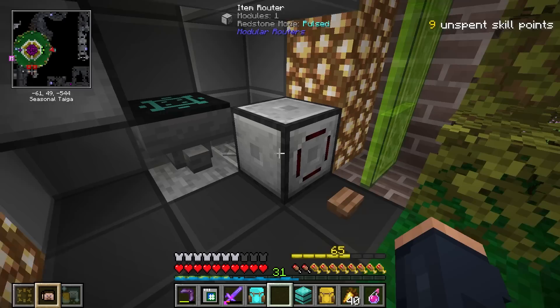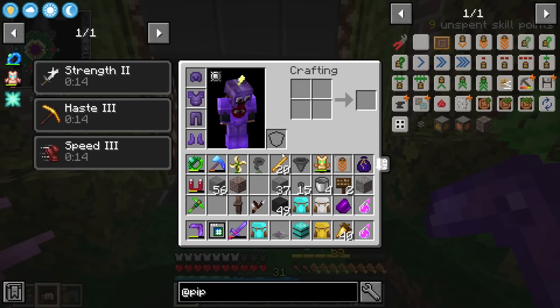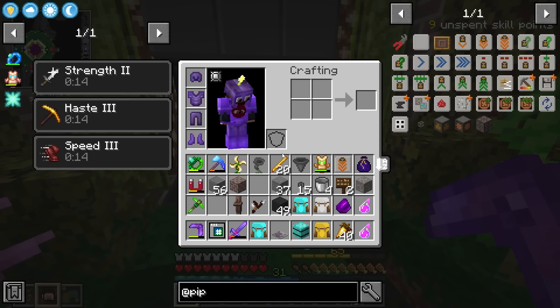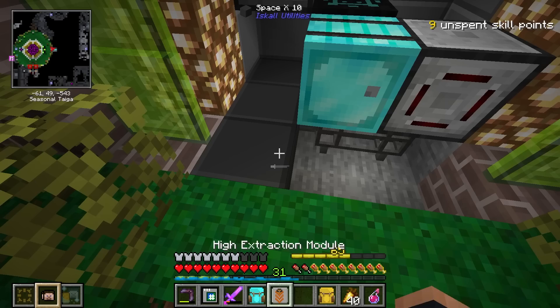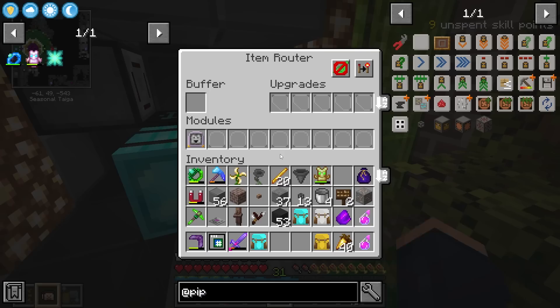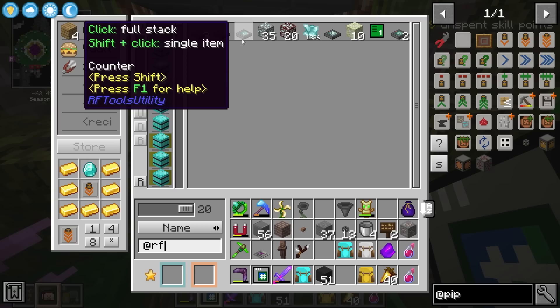Look at that — the item just gets transferred right over. That's beautiful, that's exactly what I want. Down here is where some magic is going to happen. Underneath my barrel, which is going to be my main storage, we'll hook up some piping and use a High Extraction Module — that's going to make sure it sends all the Blaze Rods over here. We should end up with a buffer full of Blaze Rods, and now I can use an RF Tools Timer.